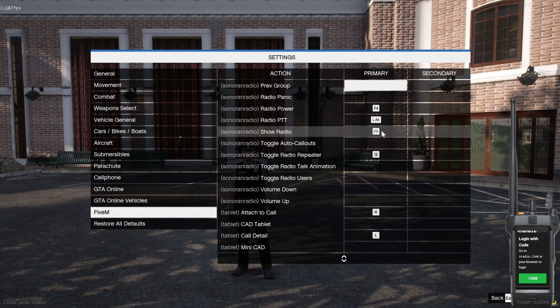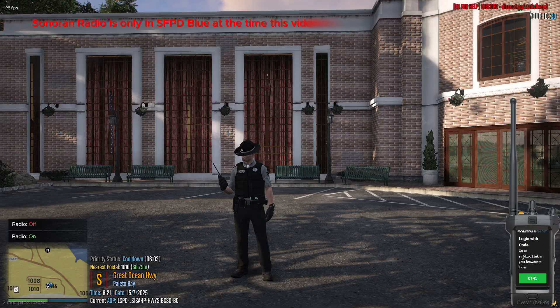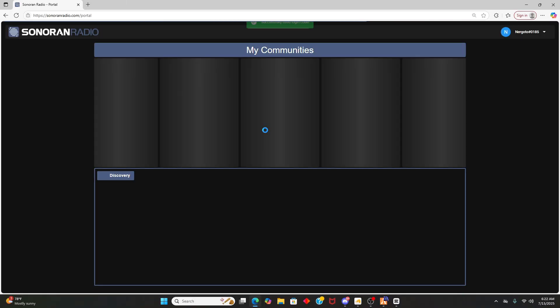Once that's done, open your radio and click the knob in the top right to power it on. Follow the link displayed exactly and enter the numbers shown. Radio may vary by server — Sonoran Radio is only on blue. Check the Discord for the up-to-date and in-depth guide.